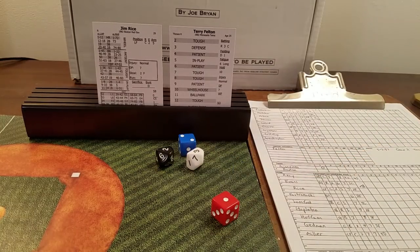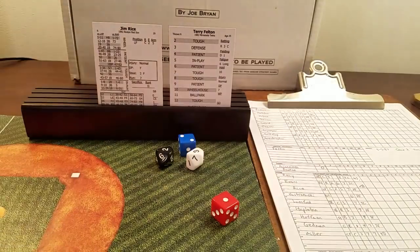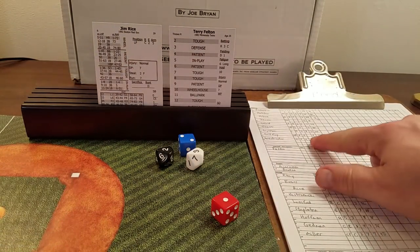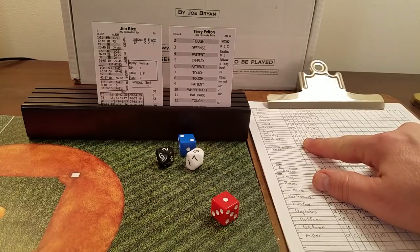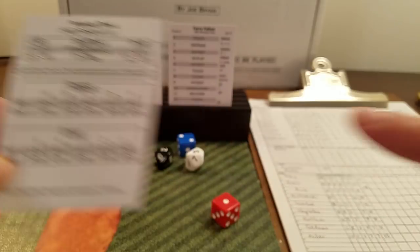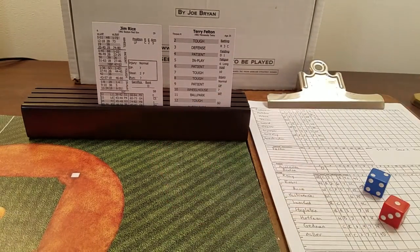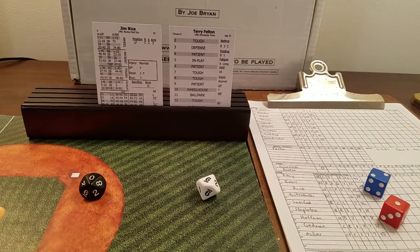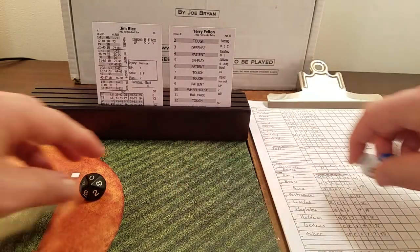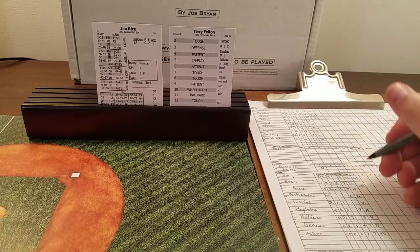Jim Rice comes up. Three is defense, 23 — a range check on the shortstop. Ron Washington has an F range rating, worst possible, so one to 67 he makes the play, anything else a base hit. It rolls a six, so it is a base hit — a single for Jim Rice. Evans holds at second with only one out.